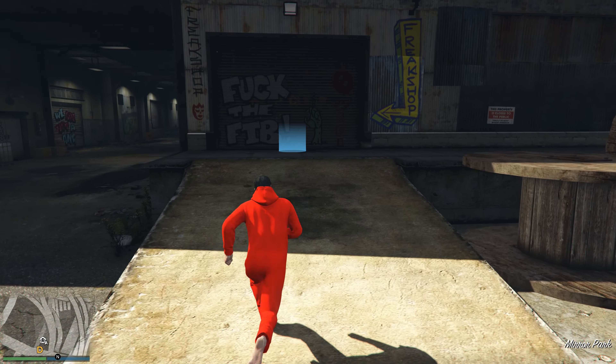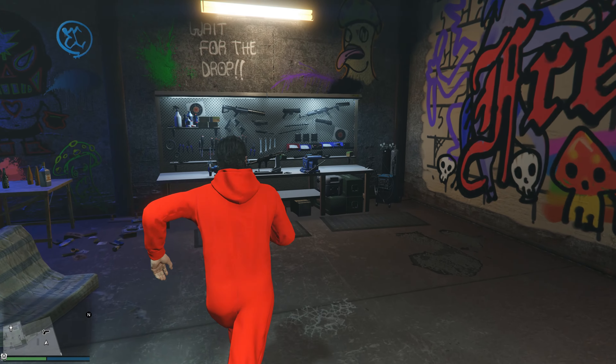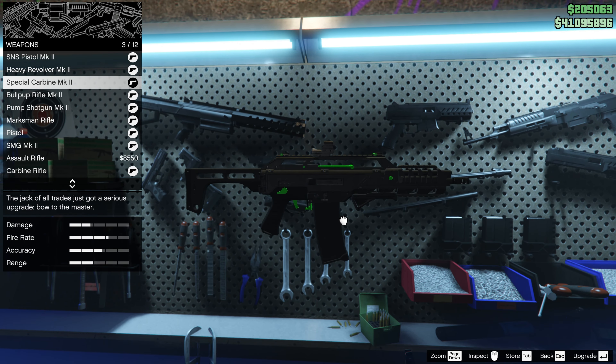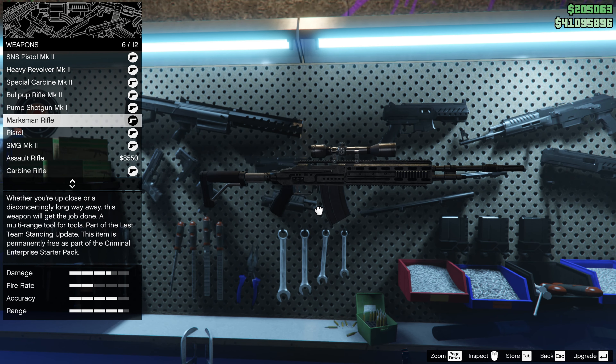You can also go over to the Freakshop and grab yourself a Combat MG and a Heavy Sniper. The Heavy Sniper especially would be a very good option to pick over the Marksman Rifle, in case you're looking for one of the best, if not the best, sniper rifle within the game.